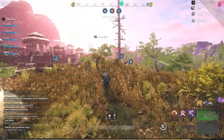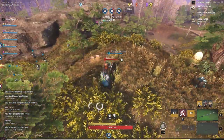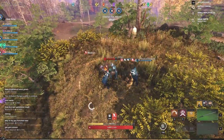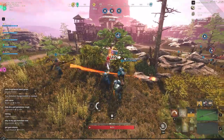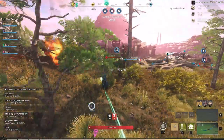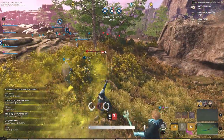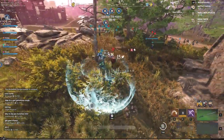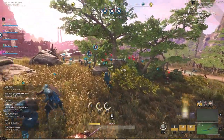Tip number six: you can respec your weapon points at any time before weapon level 10. This is very important because you can try all six abilities before hitting level 10, so you know which abilities you want past that point without constantly respeccing. After level 10, it will cost Azoth to respec your weapons, which can be hard to come by depending on how much you fast travel or craft.